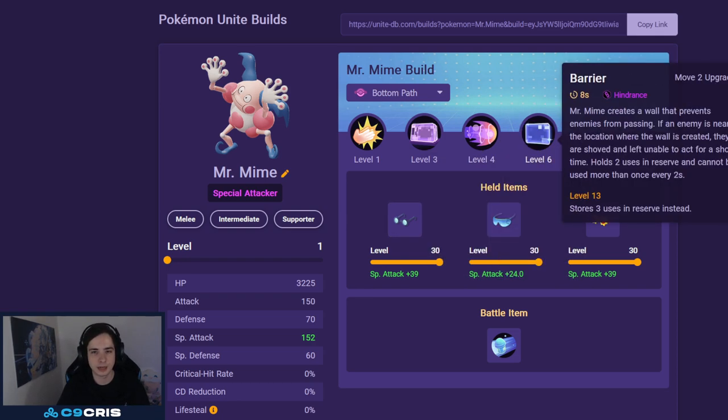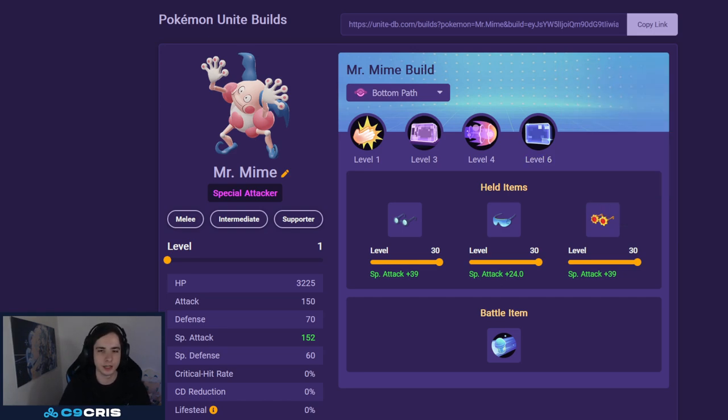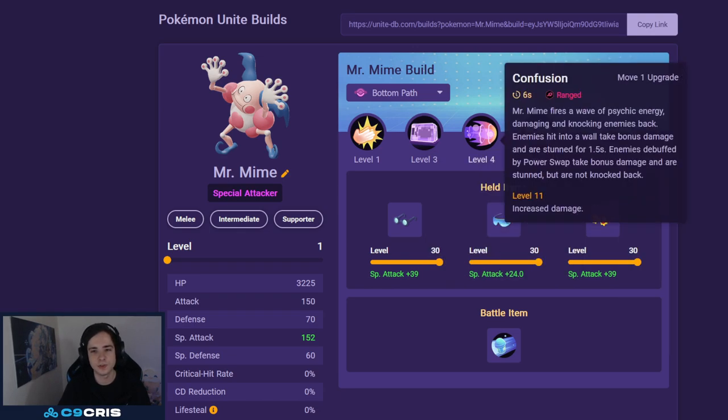So first off, we have the Confusion Barrier Mr. Mime build. This is probably one of the most difficult builds on this list, but if you can play it and get used to it, it's very, very strong. We combine it with Triple Glasses and it just has a very good early game.